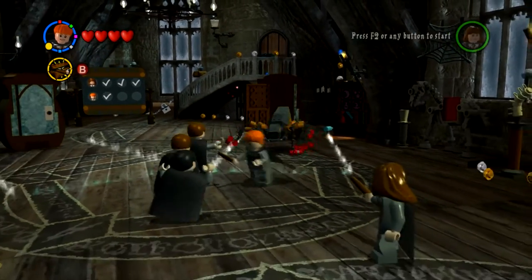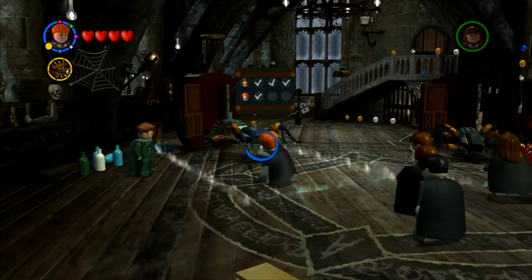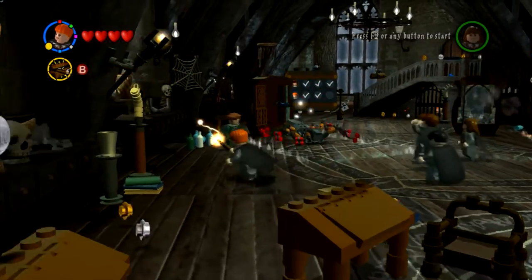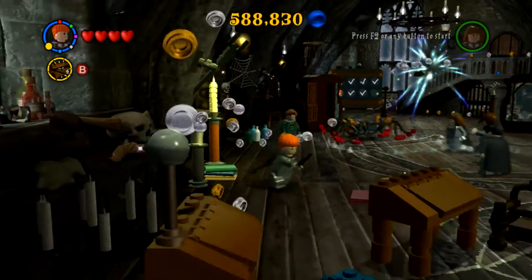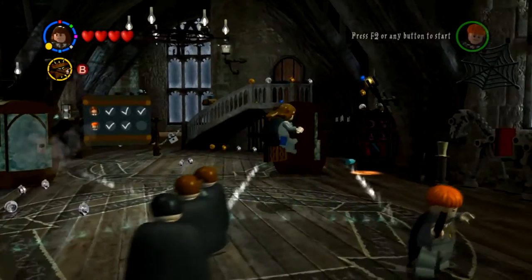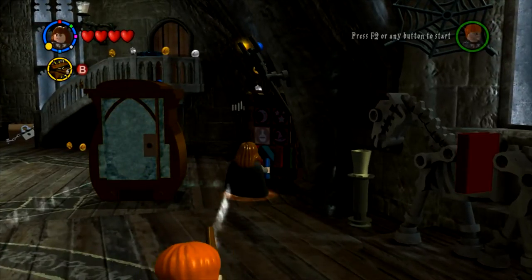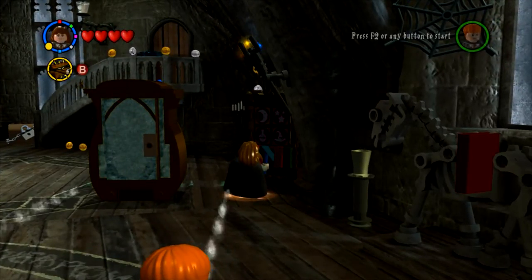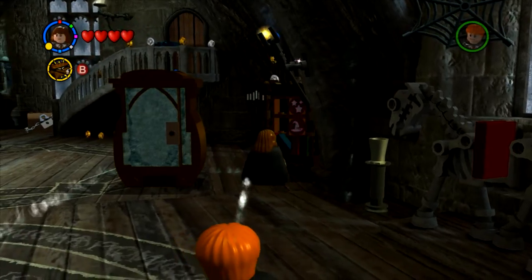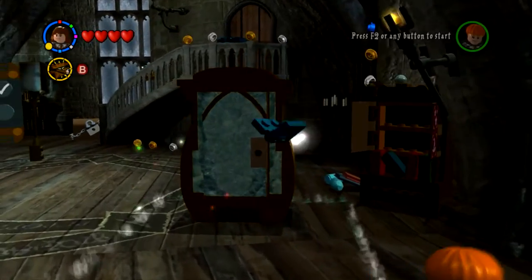Ron, of course, sees a spider. Because what a Boggart does is it shows you the thing which you fear more than anything else. And I just hit one of four of some kind of thing. I have Hermione. I'm gonna open this cupboard. And that's one, two, three, four. That gives us the second thing that we need to hit.